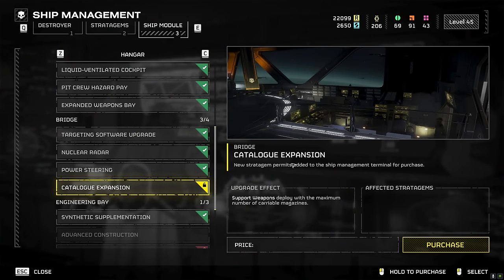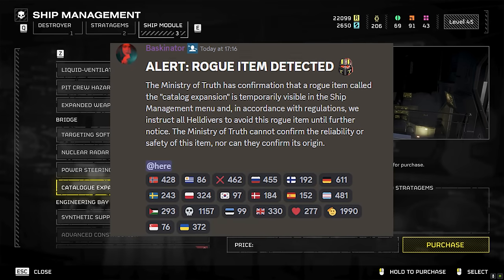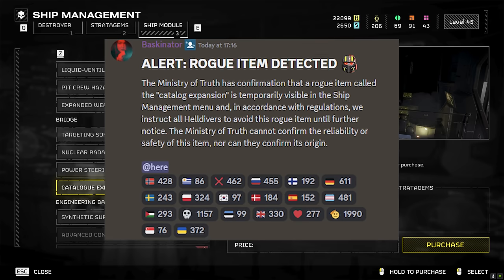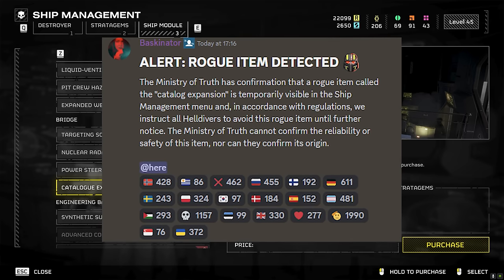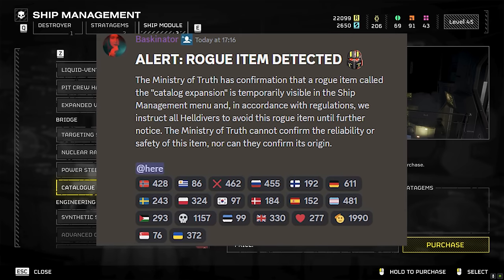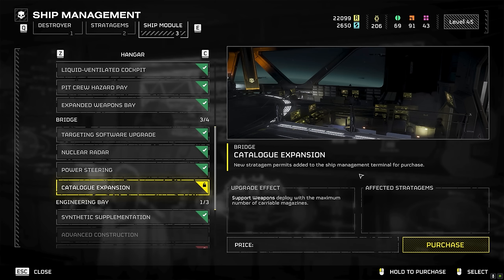The Ministry of Truth has spoken. Hello, ladies and gentlemen, and welcome to the channel. We've got this alert: rogue item detected. The Ministry of Truth has confirmation that a rogue item called the Catalog Expansion is temporarily visible in the ship management menu, and in accordance with regulations, we instruct all Helldivers to avoid this rogue item until further notice.